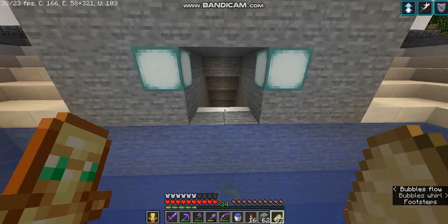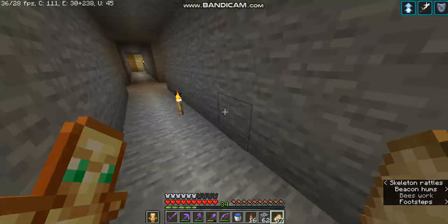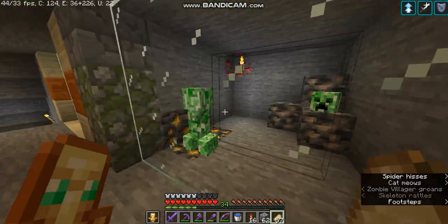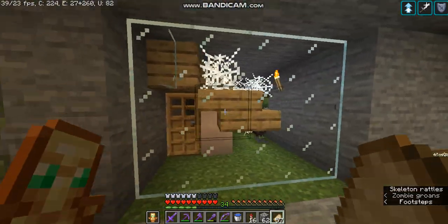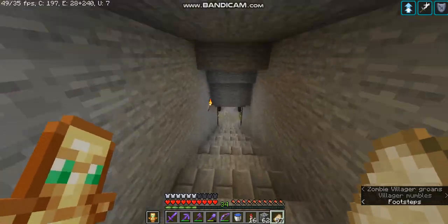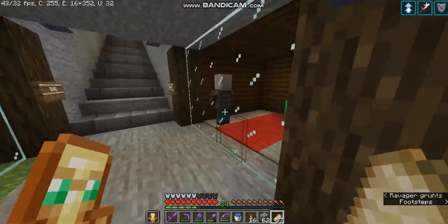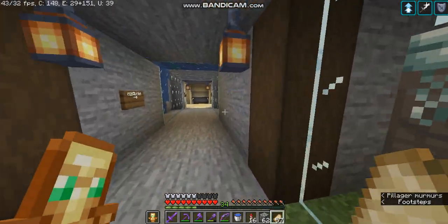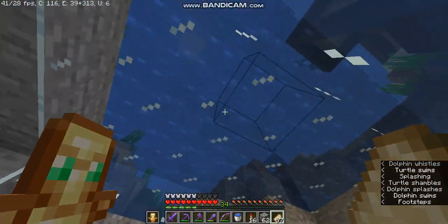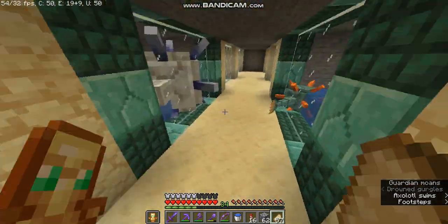Here we have one of our oldest completed works — our zoo. We have some storage for the zoo. This awesome place has zombie, spider, creeper, skeleton, husk, zombie, fire villager — all with custom rooms which have been completed. If we go down, we have the raid mobs: villager, evoker, witch, and ravager. We got all these raid mobs at once with one single raid.